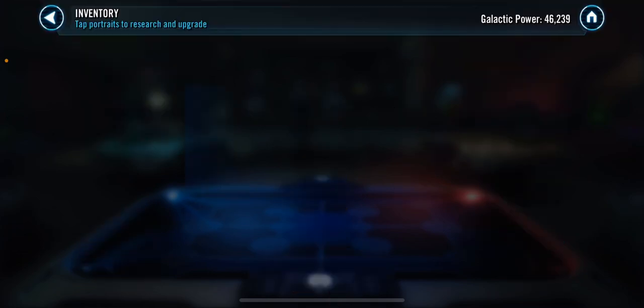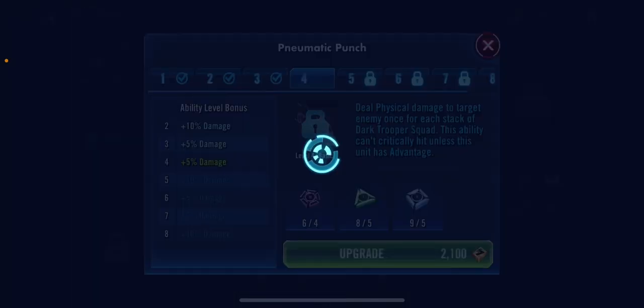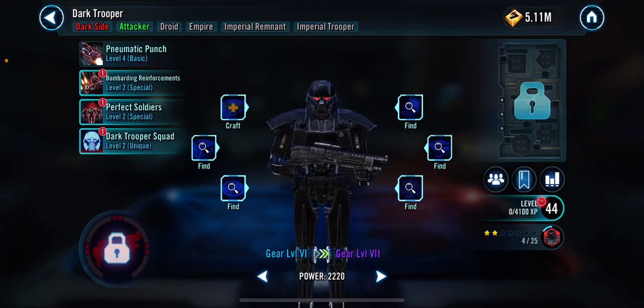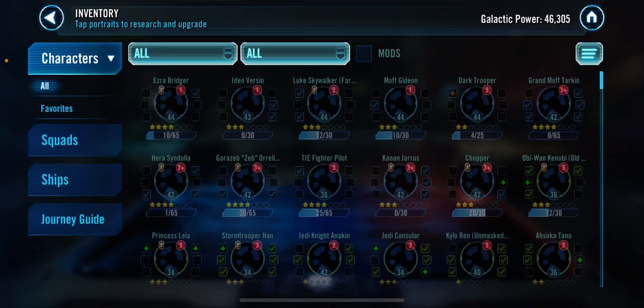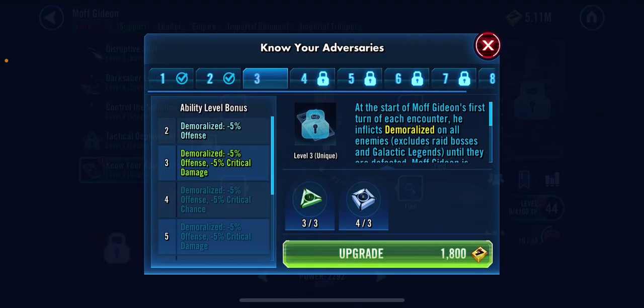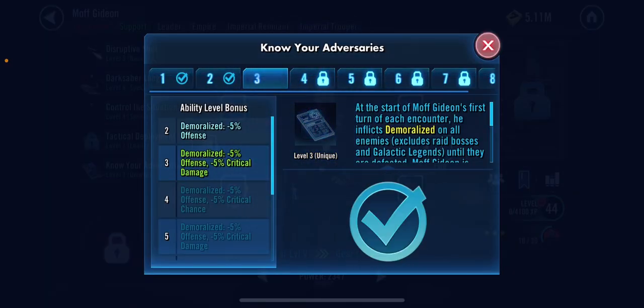I'm going to go to Dark Trooper — I want to work on my Dark Trooper a little bit. Pneumatic Punch upgrade. And there was someone I wanted to upgrade earlier — I think it was Moff Gideon. Yeah, it was Moff Gideon. Alright, upgrade him.